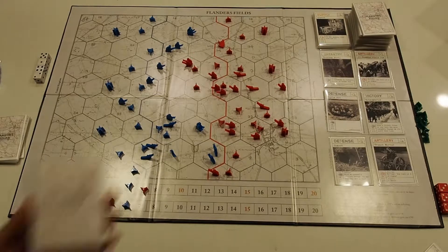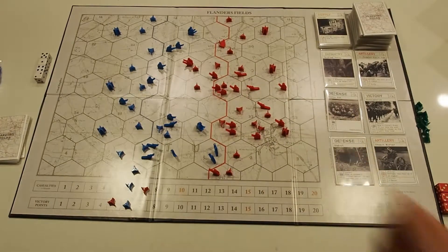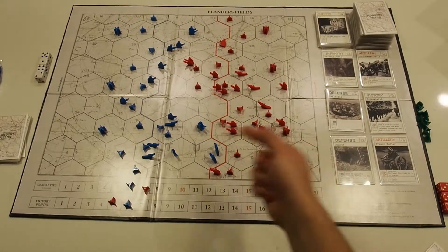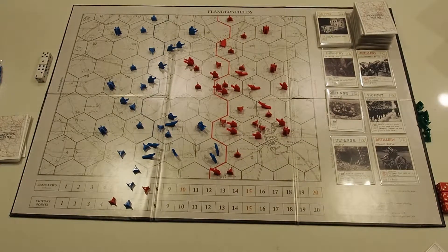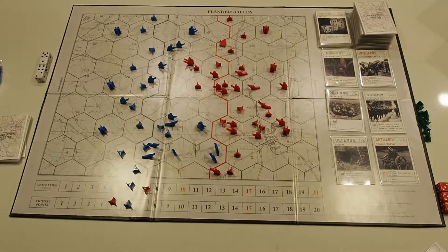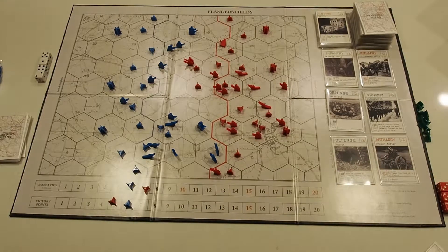Each player starts with an identical deck, a handful of unit tokens and defense tokens to place on the board. Players buy and use cards to place tokens, swing the balance of combat and other effects. The card play is augmented by tactical movement and combat on the board as each player strives to achieve objectives by barraging, gassing and smashing through their opponents' lines to destroy their troops while maintaining an acceptable level of casualties.